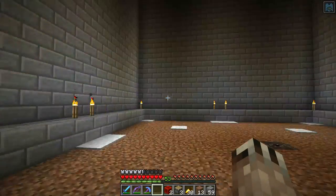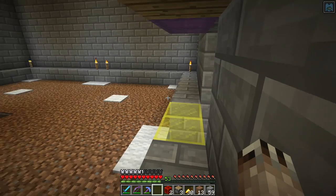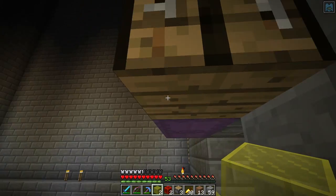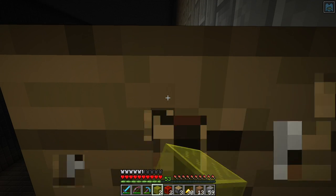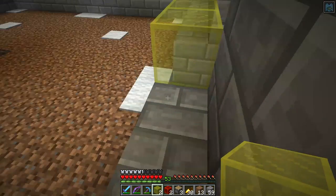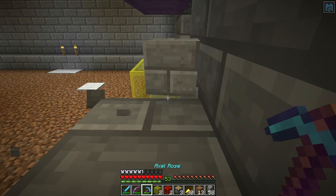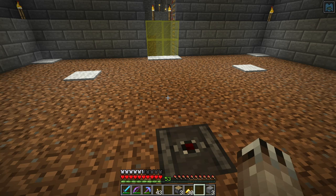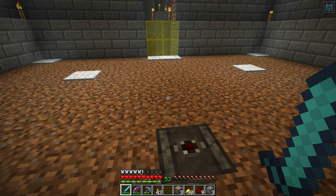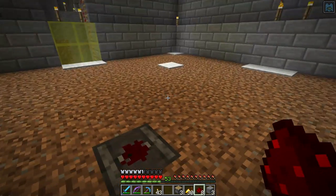I need to extend this wall up one more because I don't need the villagers that I bring in to be able to get out. I need to relocate this stuff and then we will work on how to get the villager inside the farm. One last thing I have to do is I need a dot of redstone dust to sit on top of this observer, and that's what actually does the block updates.